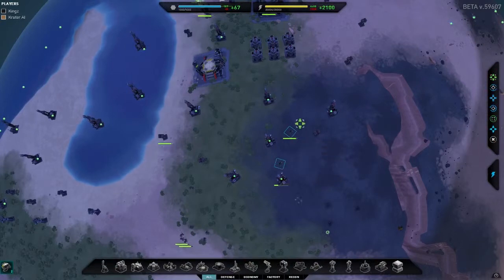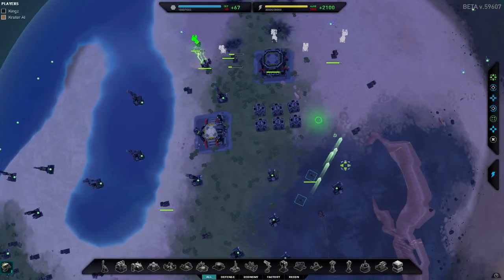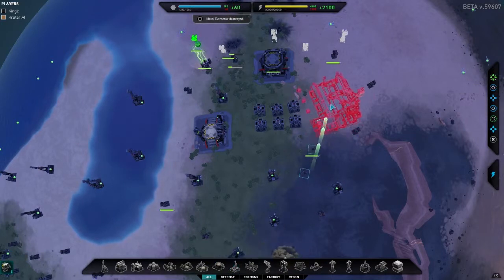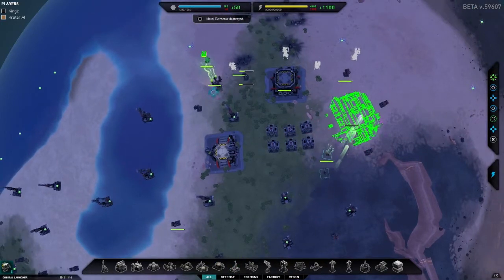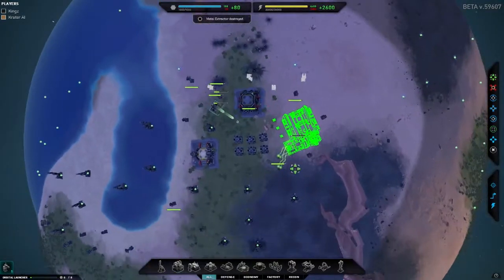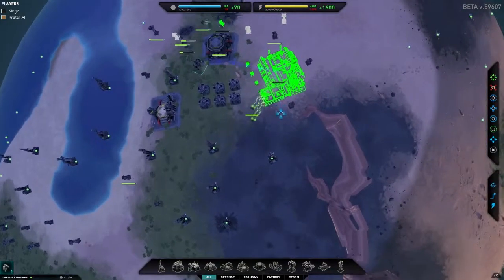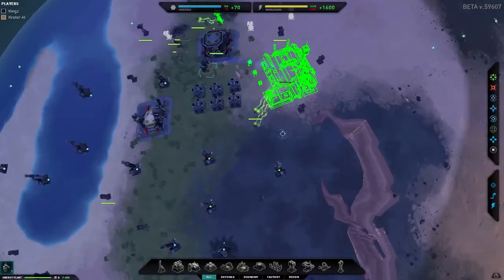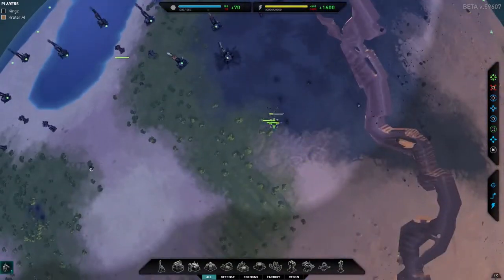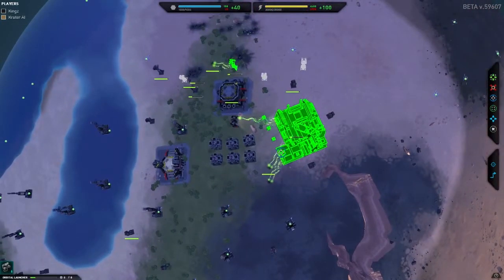Where is our commander? He's over there. Let's get that orbital launcher started again - we're going to get off this planet as soon as we can now. They seem to be attacking from all sorts of sides. We're going to dedicate all of our time and energy into getting off this planet. I think it's a given that we need to leave.